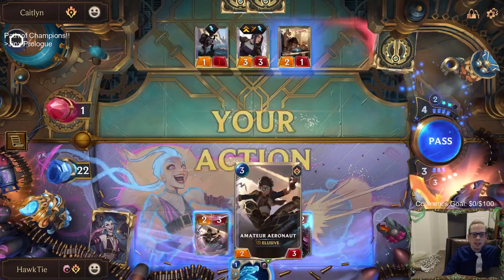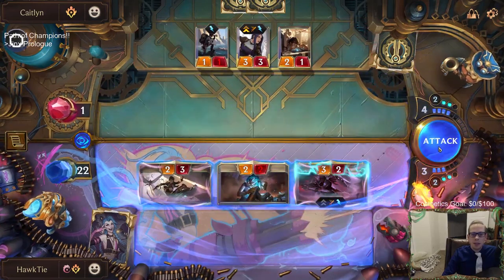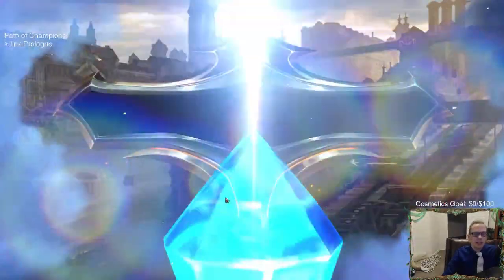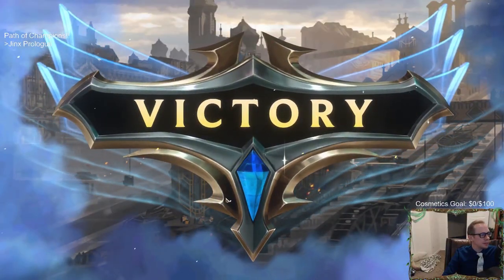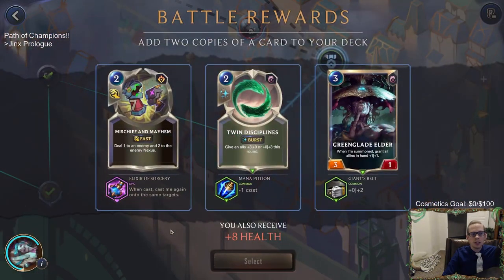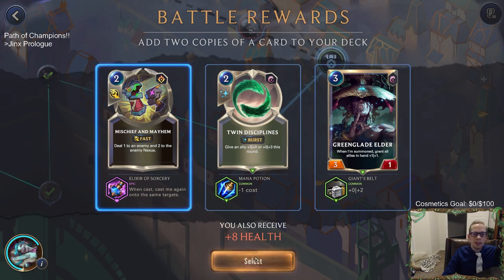Playing Zed and attacking with Zed puts the Living Shadow into play, and those two points of damage finish it out. That was getting kind of close. So you have the three ranking badges for finishing, just like in the Saltwater Scourge. We have Mischief and Mayhem: two mana, deal one to an enemy and two to the enemy nexus, and when cast, cast again - so effectively four to the enemy nexus for two mana. Pretty great.